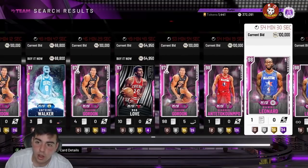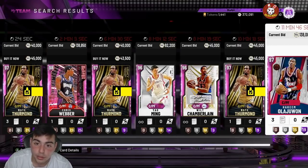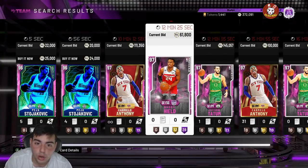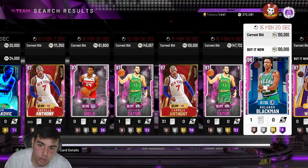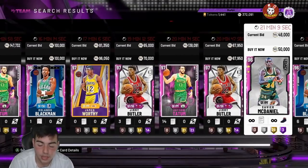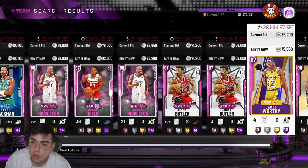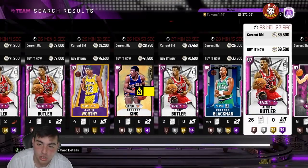The market is actually kind of high right now. Weber's up about 20 to 30K, Hakeem's up a lot, Bosh is up a lot. If you have cards that are pink diamonds going for like 60 to 70K — anything under the 100K bid — I would recommend selling. Tomorrow something could happen. Honestly, I think it's going to be a token market. If they drop packs with an Opal, it's a guaranteed market crash. Prices are going to dip, and you can make more MT by selling your cards and using my methods.